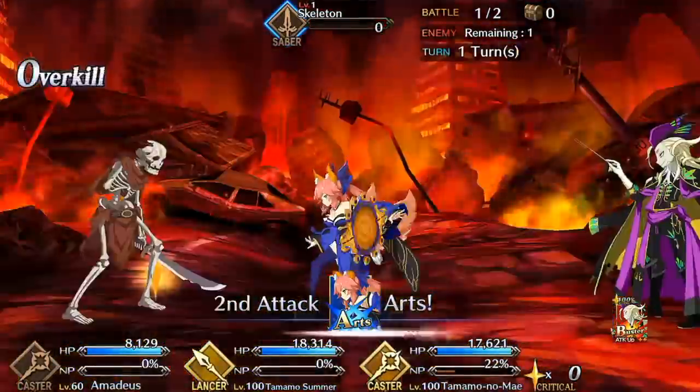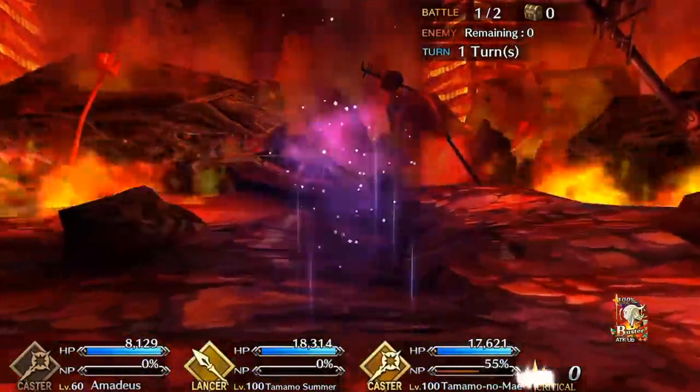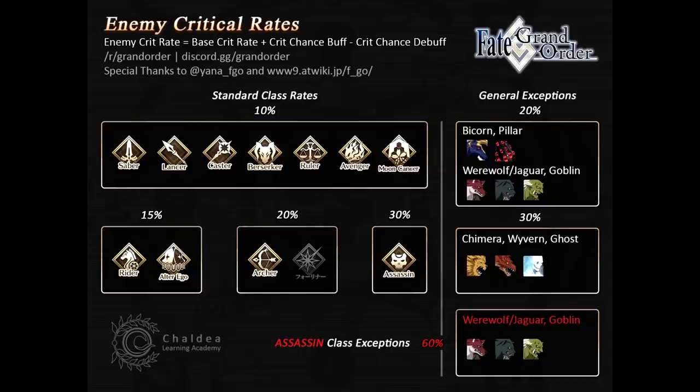Critical hits are determined differently for playable servants and enemies. For enemies, critical hits are simple — most of them have fixed critical hit rates tied to their classes. Refer to this chart. Enemy Sabers, Lancers, Casters, Berserkers, Rulers, Avengers, and Moon Cancers have a base 10% chance to crit. Enemy Riders and Alter Egos have base 15%, enemy Archers and Foreigners have base 20%, and enemy Assassins have base 30%. This applies to both mobs and enemy servants.